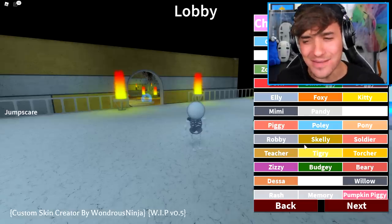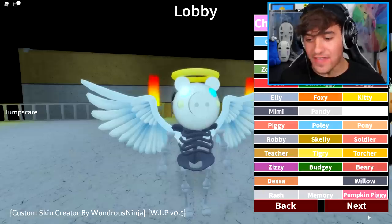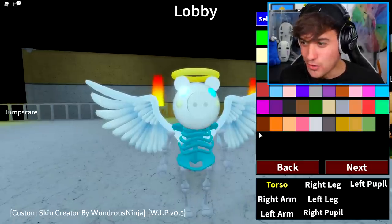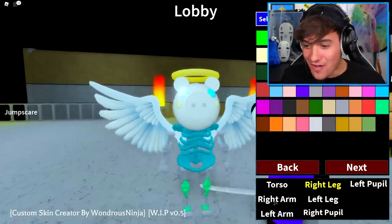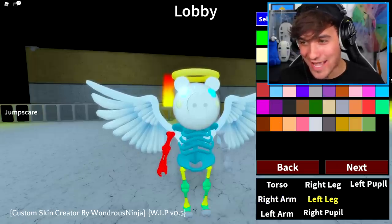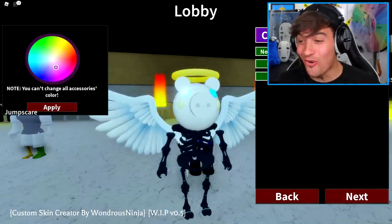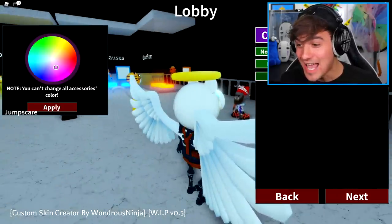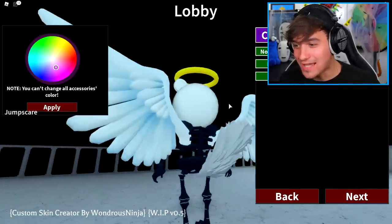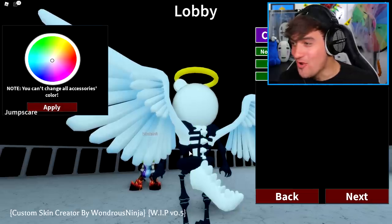I'm also gonna want to get myself the pumpkin head — that seems like a pretty epic idea. Though I really like Mousy, she's so cute. Actually I think I'm gonna go with the angel Piggy because it's so unique compared to the others. Wait — can I change the color of my body? Oh my goodness, I can make myself completely colored! I have to change the color of each body part. I think I'm just gonna make everything white so it matches the design we're going for. You can also add accessories — I can have a tail, I can have belts. There are more tails as well and you can even change the color of your tail!